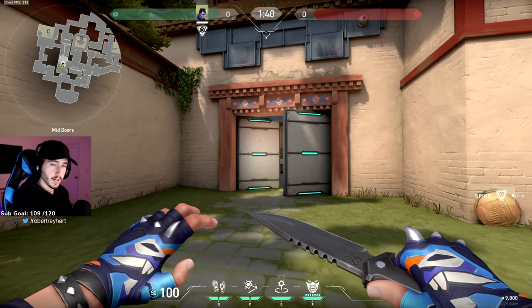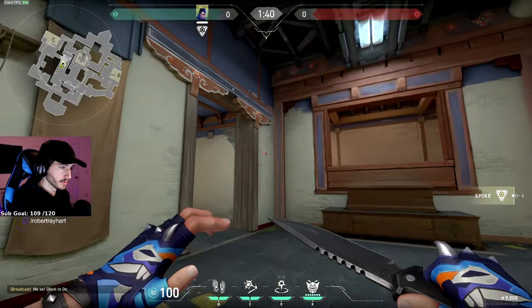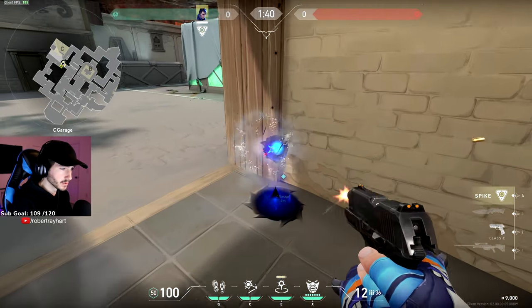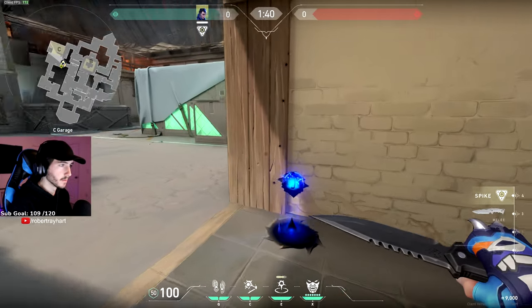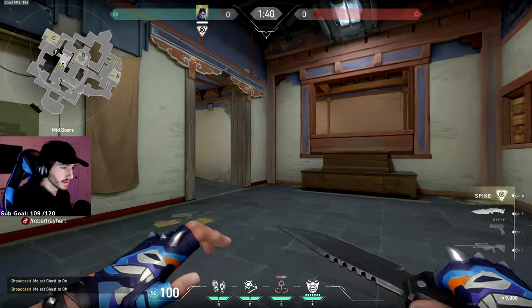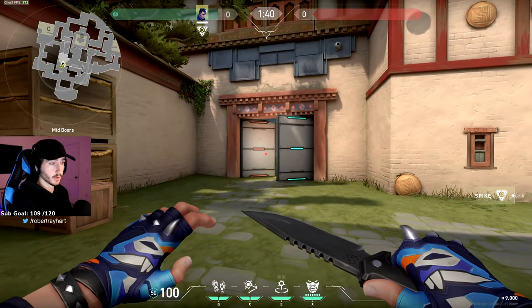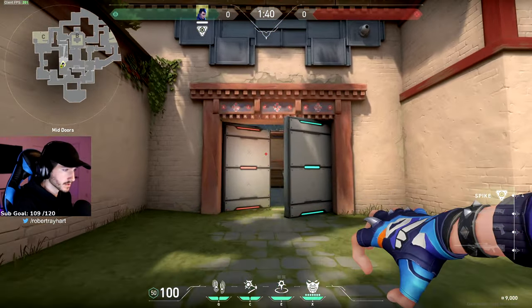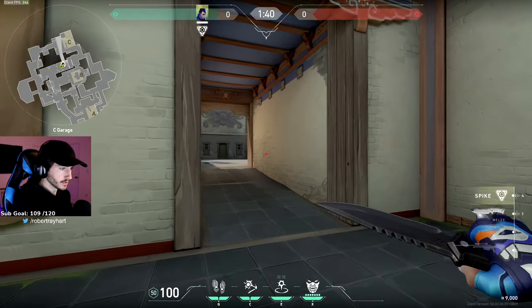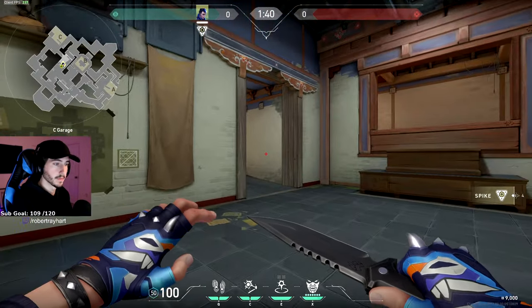When it comes to teleport lineups and playing through garage, there's not a lot you can do, mainly because it gets stuck on this brown trim area for some reason. So it's not actually possible for it to get out onto C site, at least coming from the grass area. Garage is kind of a dead zone when it comes to teleport lineups, but that's not to say Yoru is bad at playing garage — he is an entry fragger, so you can get a nice flash off and peek in and do your thing. Just when it comes to actual lineups with his gate crash ability, I wouldn't worry too much about it.